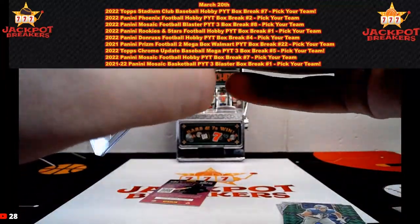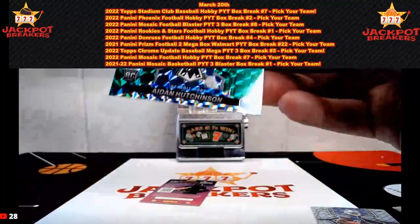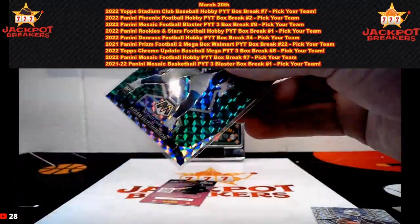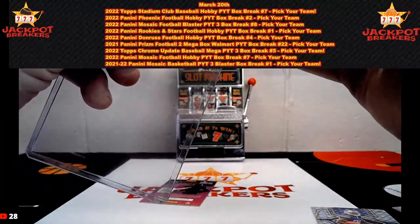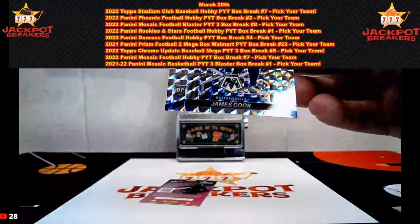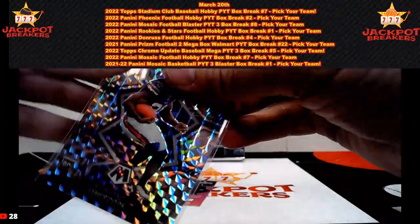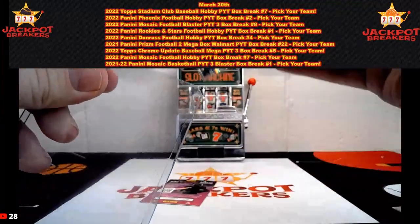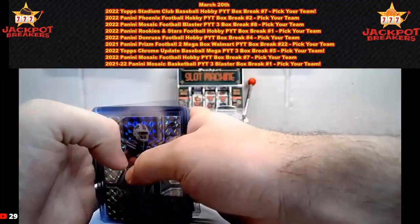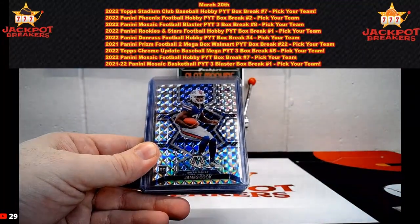Congrats to the Dallas spot. Let's do a quick recap. That was a much better break than the last one we did — really solid three blaster boxes of Mosaic. Up next is our rookie and stars hobby box; we do have teams left in that so grab them if you want before that break starts.